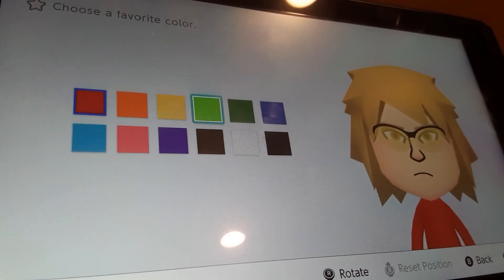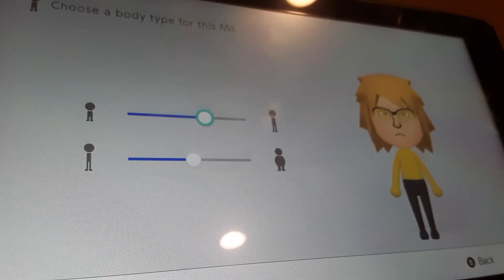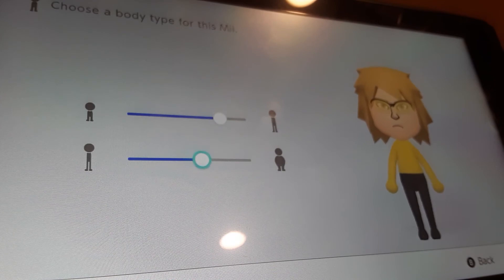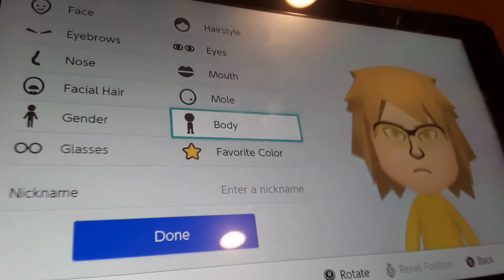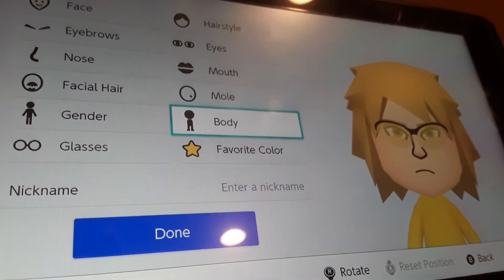Favorite color is gonna be yellow, and for body size we're gonna make him mostly taller and a little bit bigger. And yeah, that's how you make Hawks from My Hero Academia. I hope you enjoyed — make sure to like and subscribe for more, and I'll see you in the next video. Goodbye!